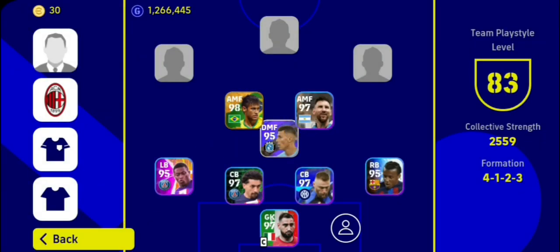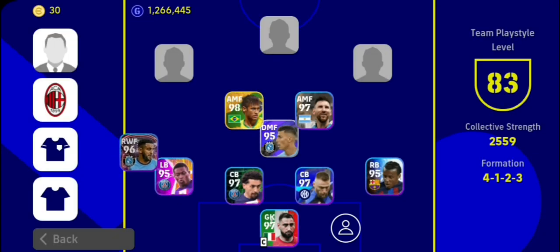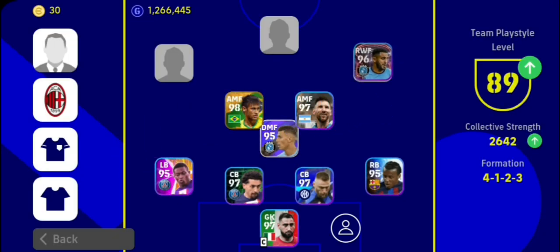It's time for the wingsides. Wingsides are the most important part of this whole formation. You need to get those players who have speed, balance, and acceleration. On the right wing you can use Salah, Mane, Di Maria, Rodrigo, Dembele, and more who have these attributes.